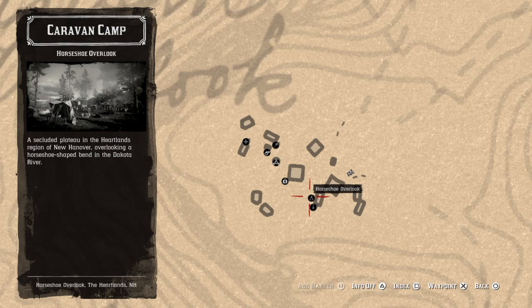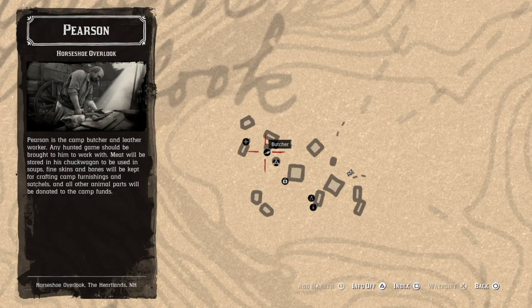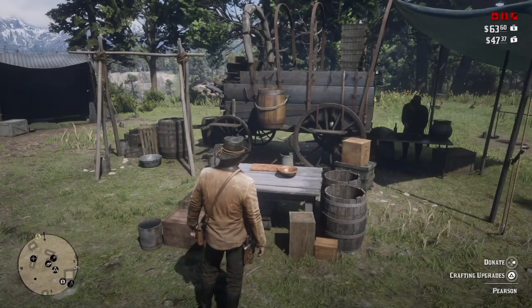Hey everyone, in this video I will be showing you how you can upgrade your camp's cosmetics. These upgrades are visual only and they are different from the ledger camp upgrades which allow you to store more provisions, fast travel, and purchase leather working tools, among other things. These cosmetic upgrades I will be going over in this video will only affect the look of your camp.